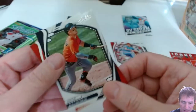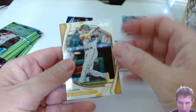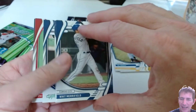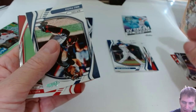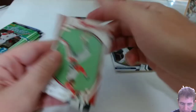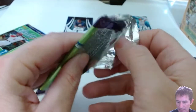Alex Bregman and Juan Soto — if we get anything else out of here, some colored base or parallels. Seven cards per pack, six packs per box — 42 cards. These were $27.48 at Walmart, pretty standard. Rookie Class — Shane Baz. These rookie classes look a little bit better than last year, they've got a little bit of that Carlos swirl to the back of them. I like that, that's a nice card. Mike Piazza green. Ozzie and Mickey Mantle. Show-a insert was the green and they're all not green.